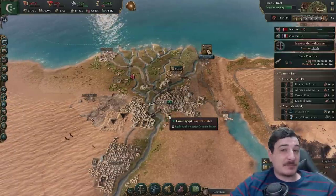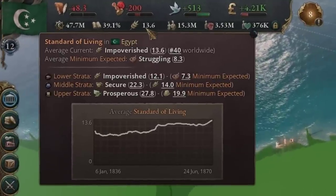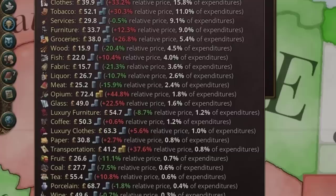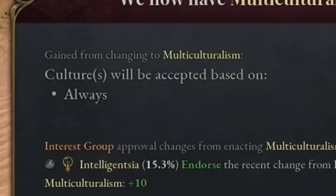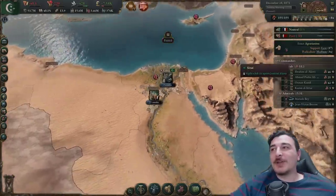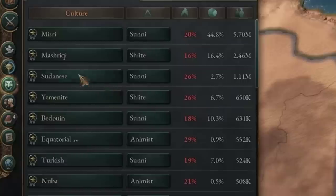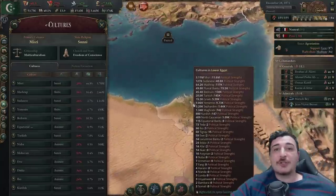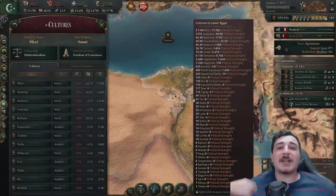I'll queue up something else I need desperately after that, and so on, until I basically have everything I need — and my standard of living is going to considerably increase as a consequence. My biggest downfall apparently is transports and opium — we need more opium in this country. Multiculturalism passed! Cultures will be accepted based on 'always' — that's it, nothing else. So basically everybody is accepted as one of our primary cultures. Nobody is discriminated for their origins, as it should be in any civilized country.